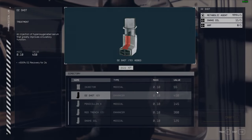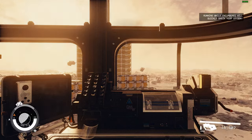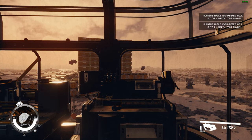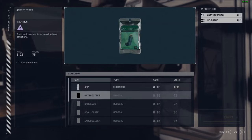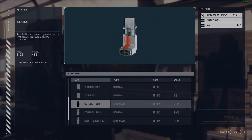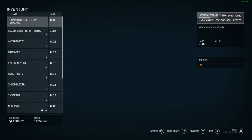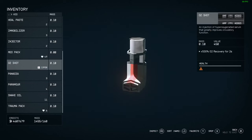We're done! In this process we leveled up from level 71 to 77. Let's see what we ran out of first — it looks like we ran out of AMP, so AMP was the limiting factor. We only had 11 snake oils left and a decent amount of metabolic agent remaining.